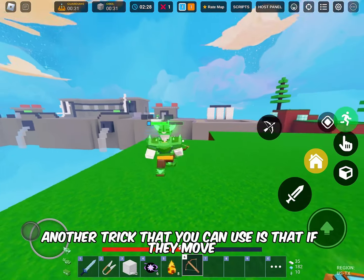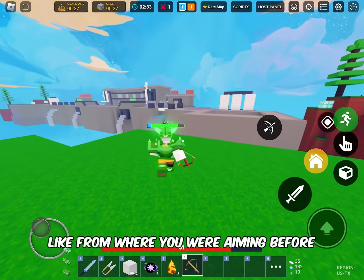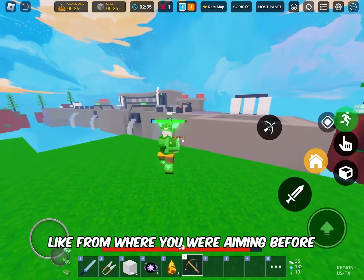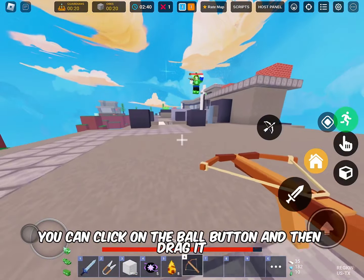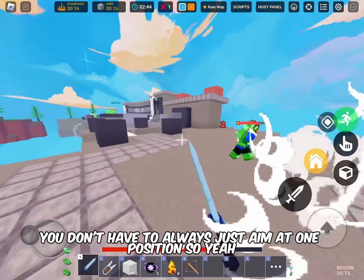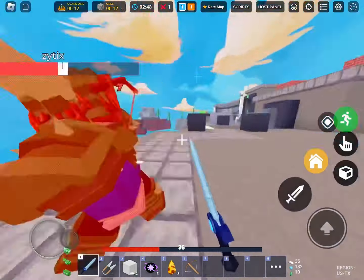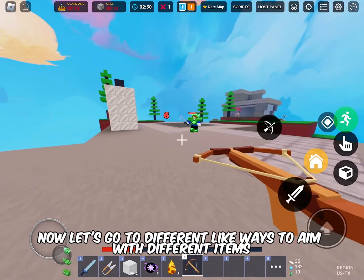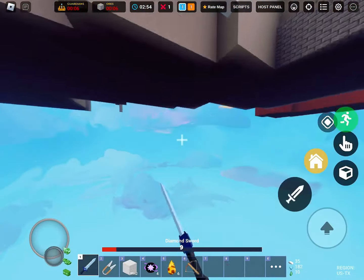Another trick you can use is that if they move from where you were aiming, just drag the bow button. You can click on the bow button and then drag it — you don't have to always aim at one position.